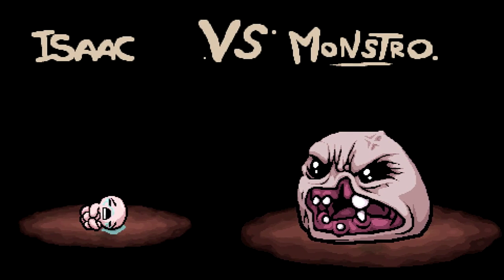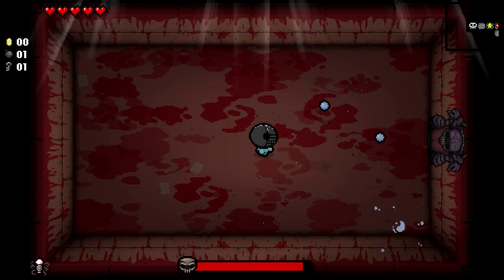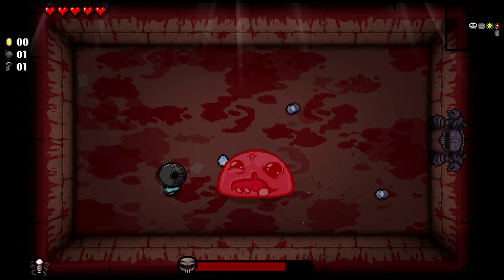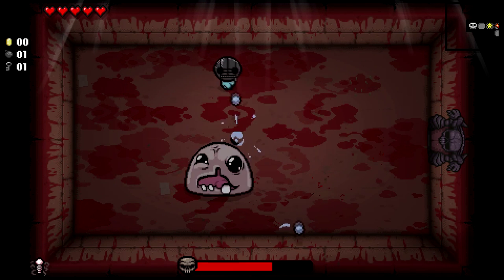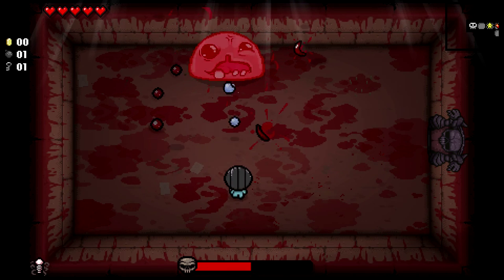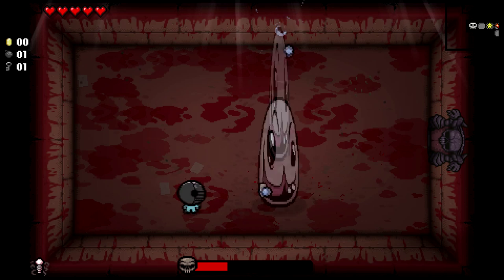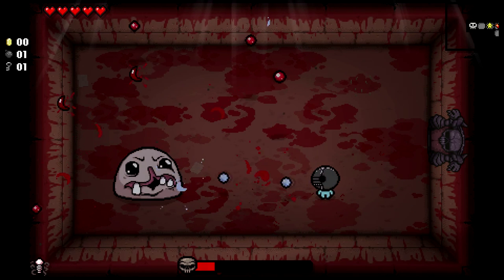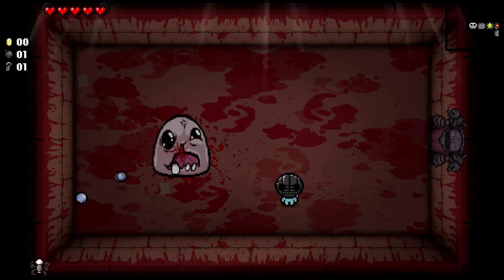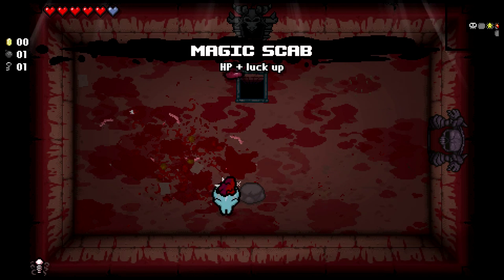Here we go — he definitely has a cleft lip problem there. Figuring out where shots are going to land is going to be an issue for me, just the whole dodging thing. You can't say you're going to be a master off the beginning because then you're just kidding yourself. Not having an issue with Monstro though — we have yet to even get hit so far. And there we go — Monstro's Tooth has appeared in the basement. We'll grab this heart and this HP and luck up. Let's head back down.